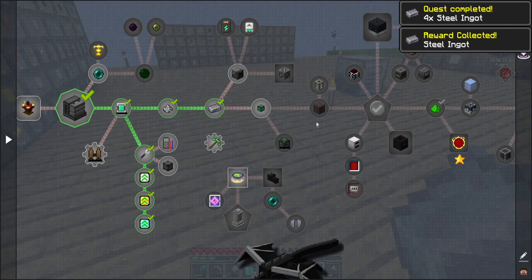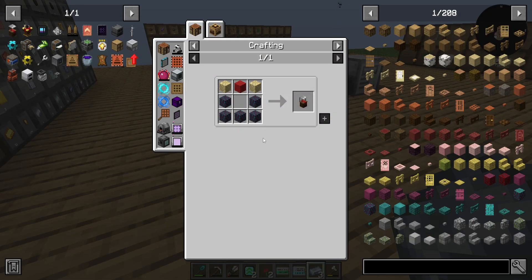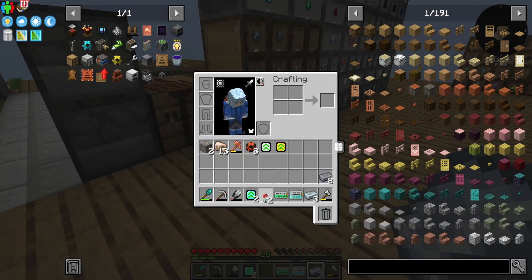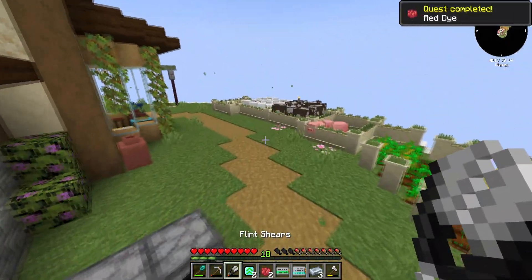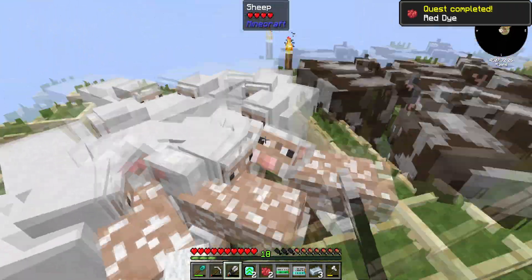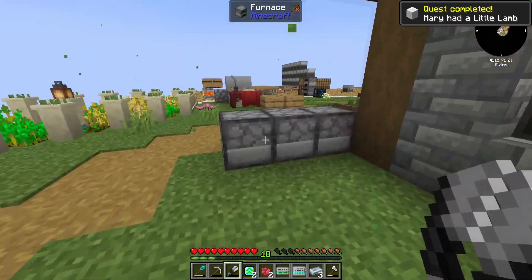So what we're going to do — I want to make a market first. That's the first thing I'm going to do. I've got some poppies in my inventory. We need to go shear some sheep to get some wool. We've got a lot of sheep.